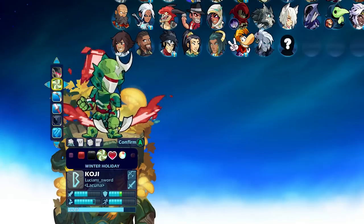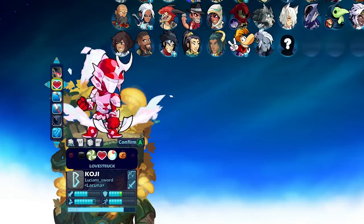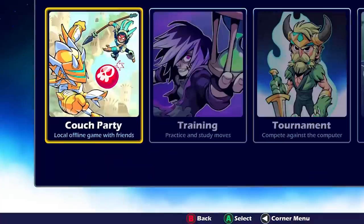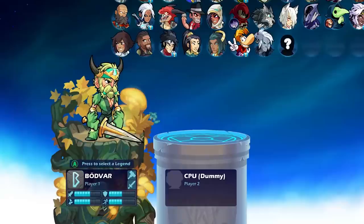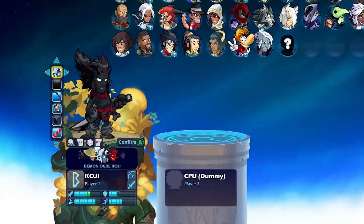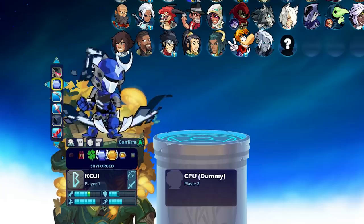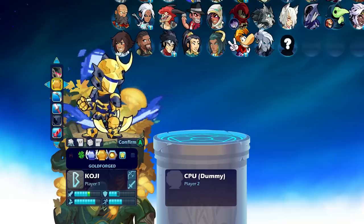And Love Struck and Winter Holiday — those are all the colors I have. I don't have Skyforge or Goldforge, but we can check those out really quick in training. The Skyforge looks like that — pretty cool — and the Goldforge looks like that, also pretty cool.